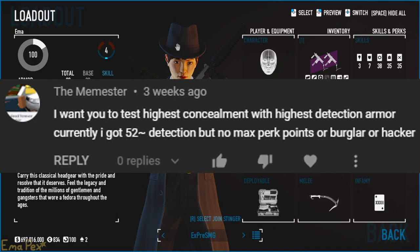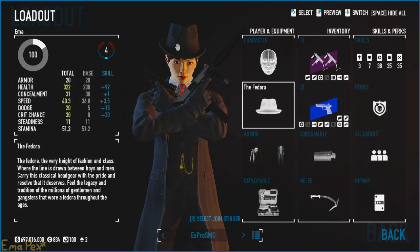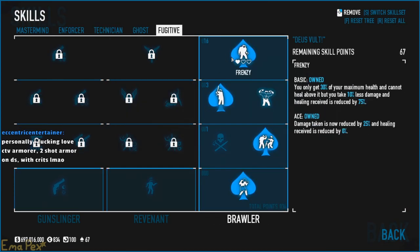Currently I got about 52 detection but no max perk points or burglar or hacker. First of all, perk points have nothing to do with detection, so I'm not sure what that's about. Secondly, by detection I think it means detection risk.